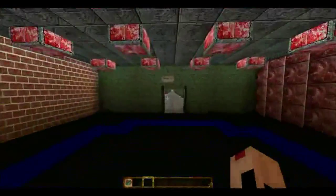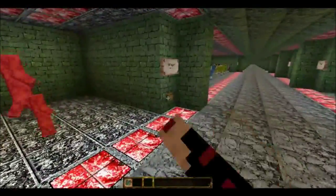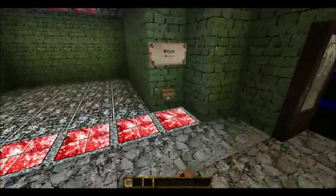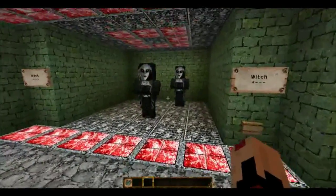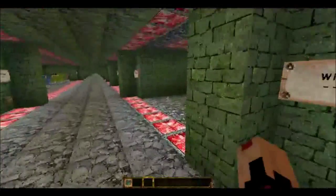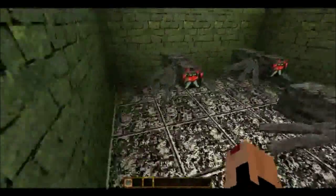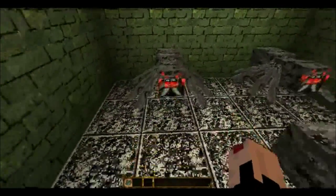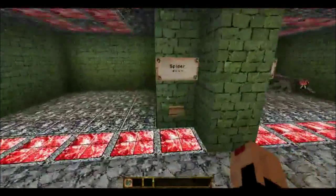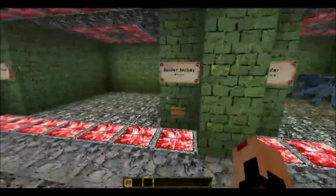Next we're gonna head over to see the mobs. Let's see the villagers — I think they could have done a lot better with the villagers, to be honest. Oh my god, look at the witches — that is funny looking, I like that, that's good. Cave spiders definitely have the creepy feel to them. I don't like how the eyes they have painted on don't blink — it's the original red eyes for some reason. Then we got the normal spiders and the sheep over there, nothing special about them.